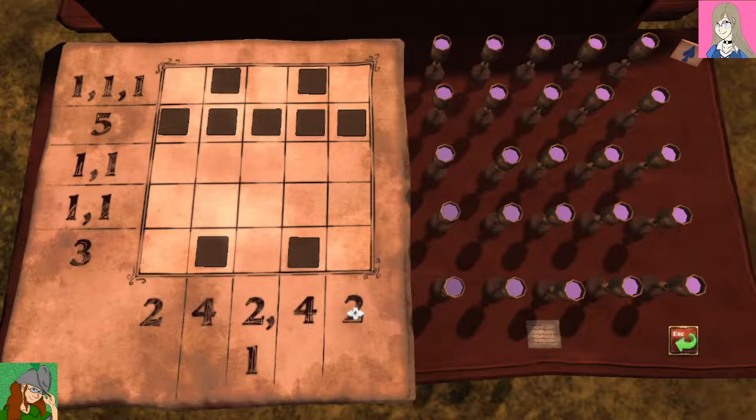Fifteen. Okay, two, four, six, nine, thirteen, fifteen. Okay, so yeah - so fifteen. If I have more than fifteen black squares, I screwed up. So this has the most. I need just one more for that, and I need two more for that, two more for that, one more for that one.